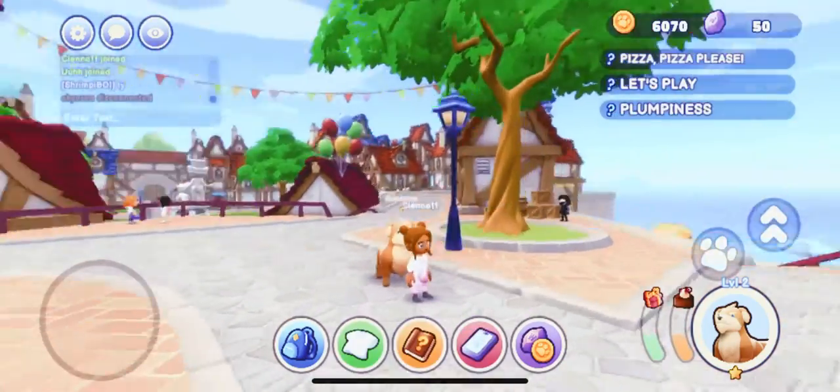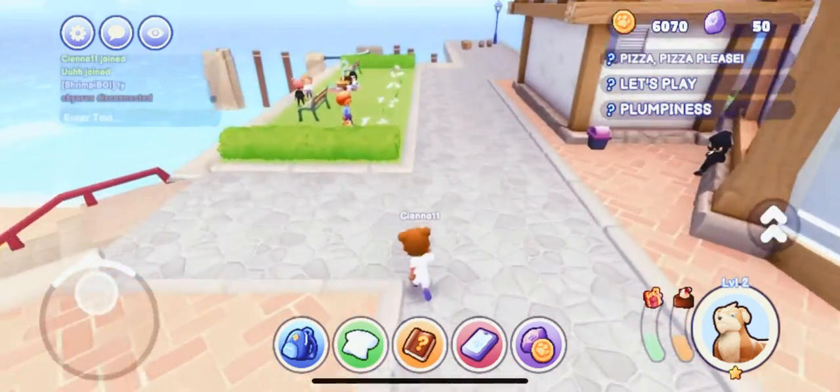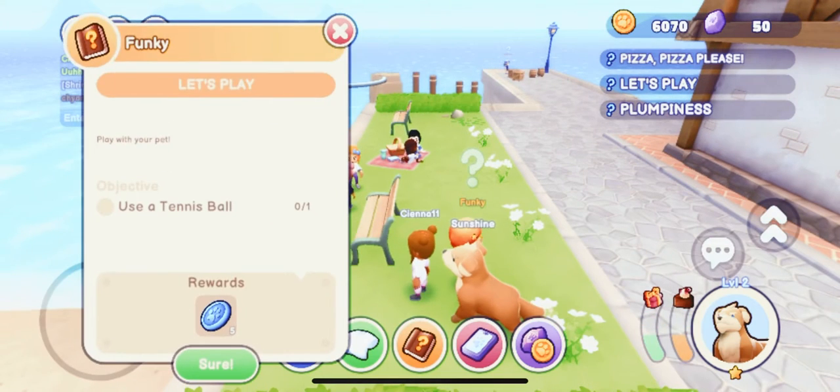You have to come over here to Funky — he has an orange afro. And then it's actually a frisbee, if I didn't know that, but it says 'use a tennis ball,' which I don't understand.